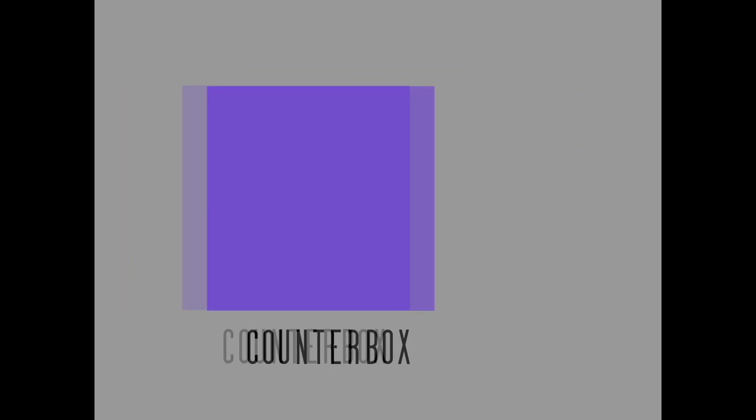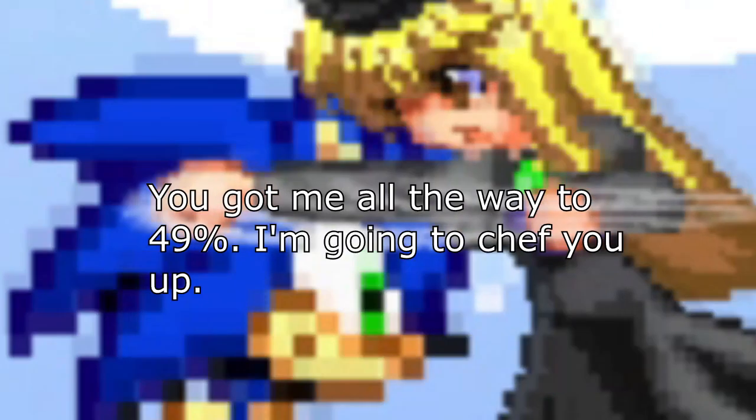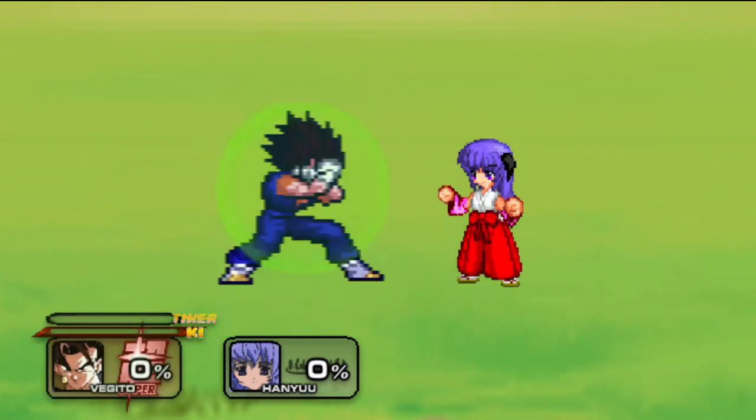The counter box is obviously used to detect characters attacking so that your character can counter in whatever way. The shield box... shields the character. If you didn't know that, then you're failing as a human.